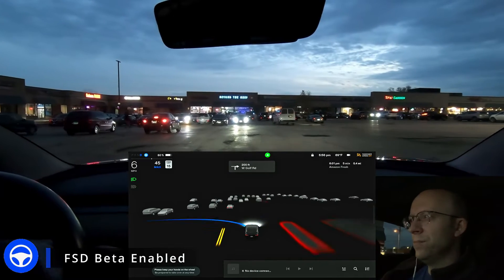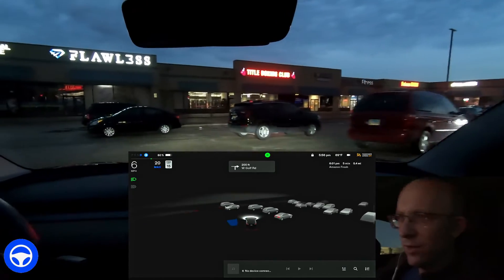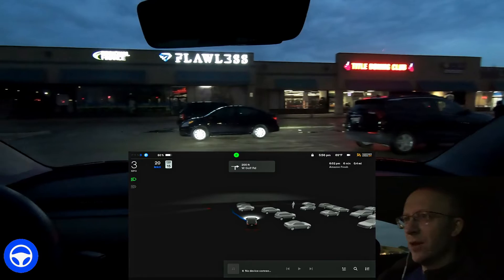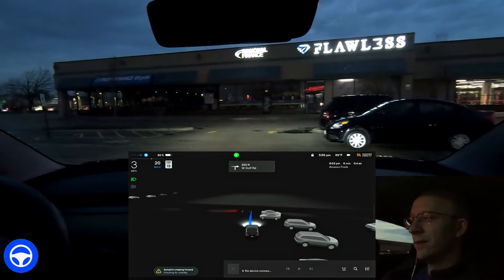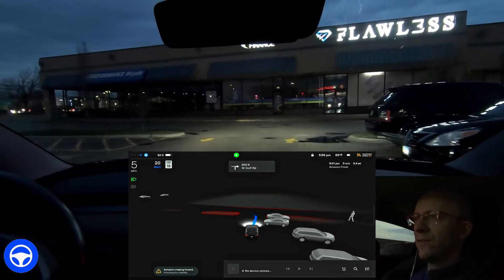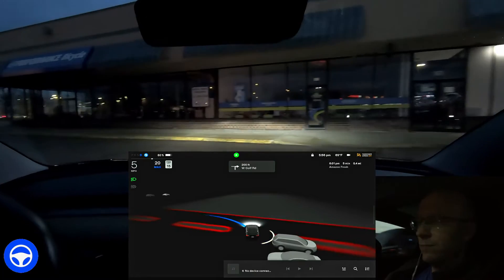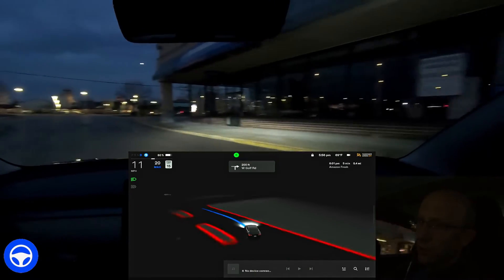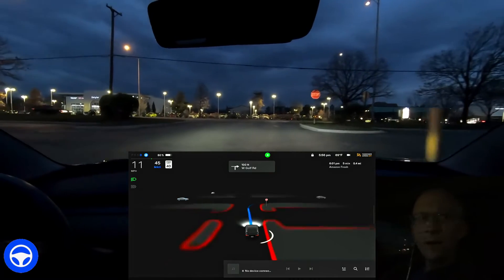The car immediately takes off. It's hesitating — it doesn't know whether to go left or right, but then finally decides to go left, which is the right direction. Now it has to go around some of these parked cars to find its way out of the parking lot. It says creeping forward, checking for visibility. Coming up here, there's a person crossing the road, but they're far away from us, so the car shouldn't mind at all. It moves forward, no problem — a little bit hesitant getting out of the parking space, but other than that, not an issue at all.